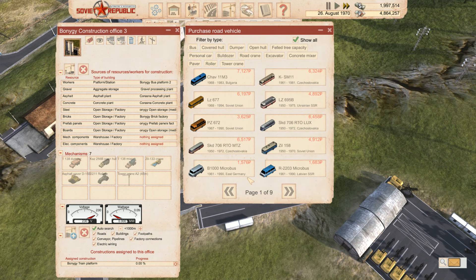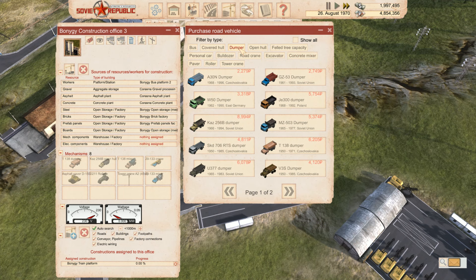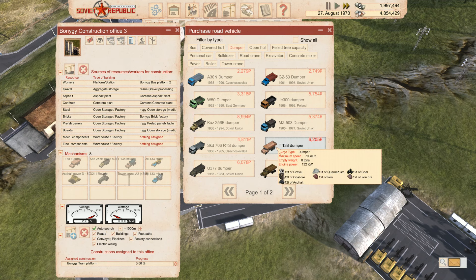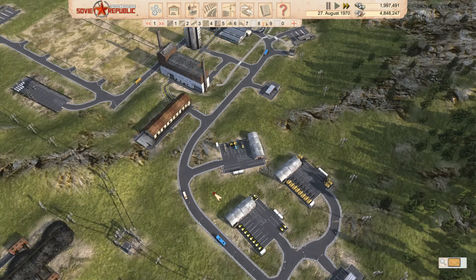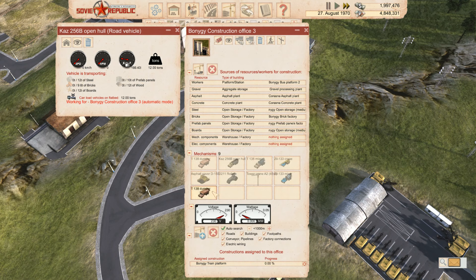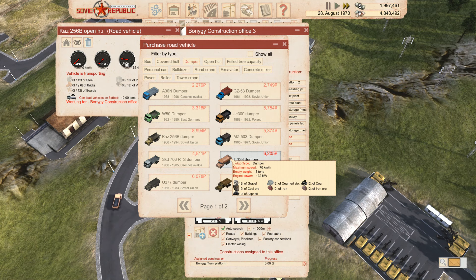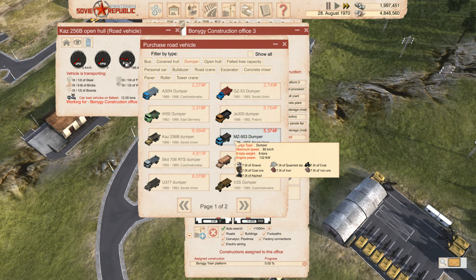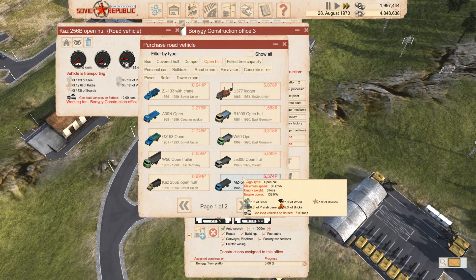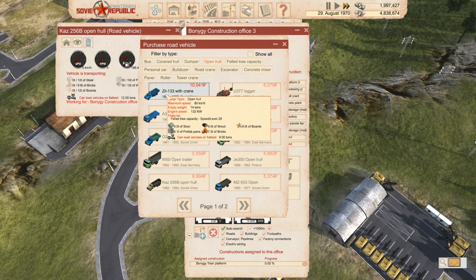It doesn't look like these are coming out. Let's see if we can buy more vehicles. Let's buy another concrete mixer — buy the expensive one. Maybe do with another dump truck. Let's see what they do. We could probably do with a bunch of dumpers for getting gravel. It is just gravel though. Open form — we could do with a couple of them actually for prefab panels and stuff. Let's grab two of those.